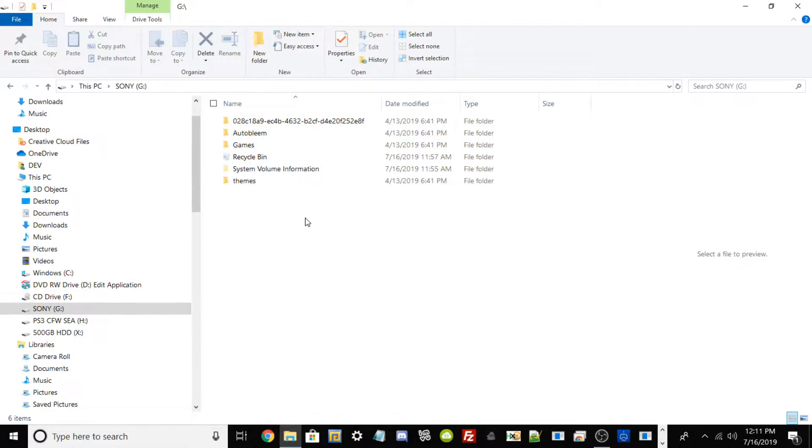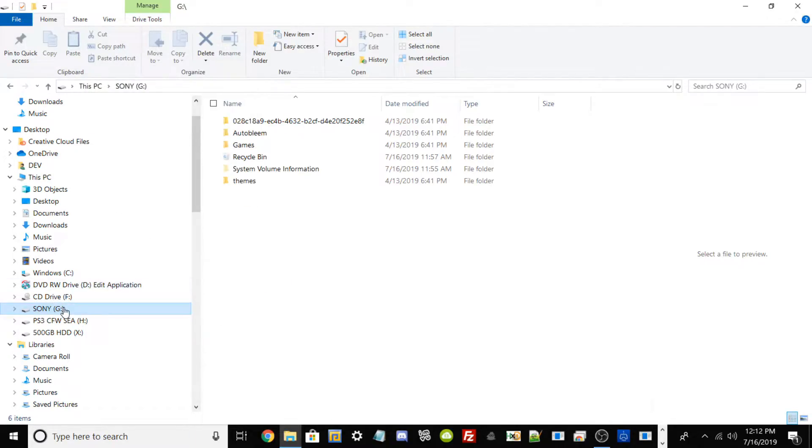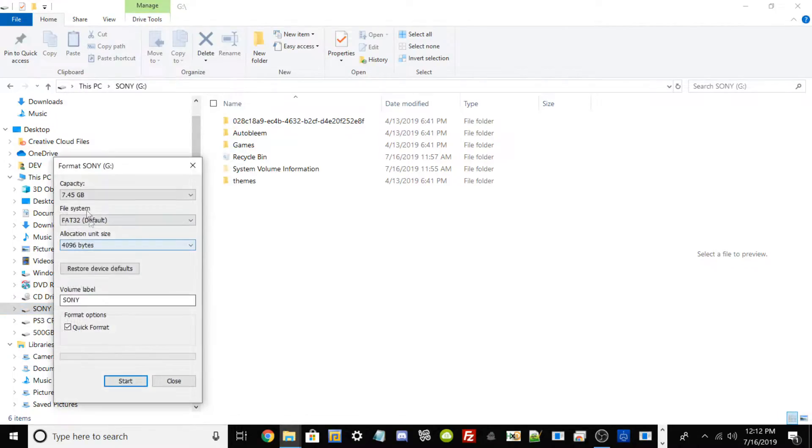As shown here, where I'm hovering, you can see my file system is FAT32. If your drive states that it's on exFAT or NTFS, we're going to have to change it so we're on the same page and so that the AutoBleem hack can work. If you have any important documents on your USB flash drive, go ahead and back them up, because anytime you reformat your USB drive it basically wipes your drive and data clean.